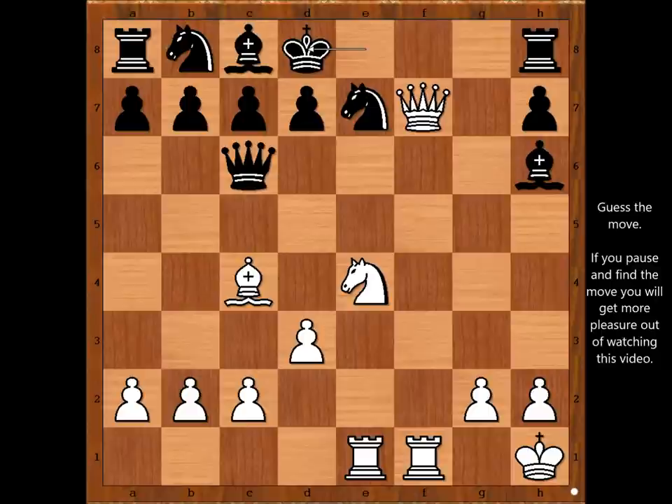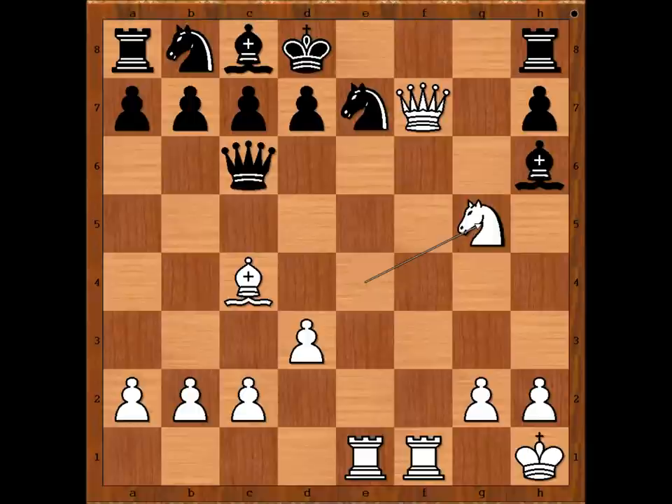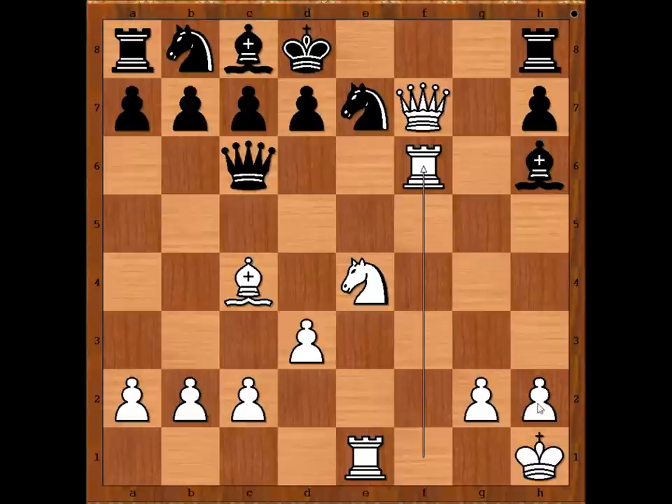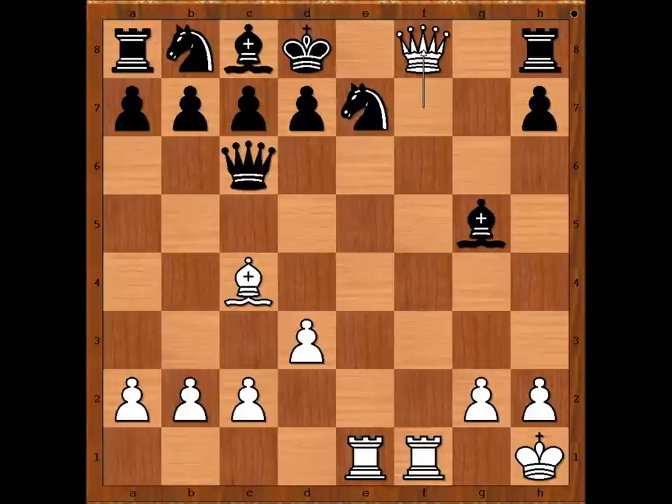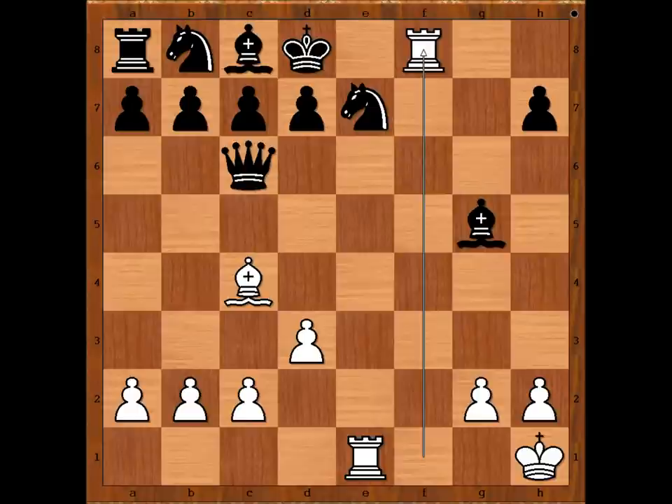Please pause and find the best move for white. What did you find? Zhekeli played knight to g5. Rook to f6 is also a good move. Black to move — can bishop take the knight? Queen to d6 was played. If bishop takes on g5, then queen to f8 check, rook takes queen, rook takes rook check, mate.